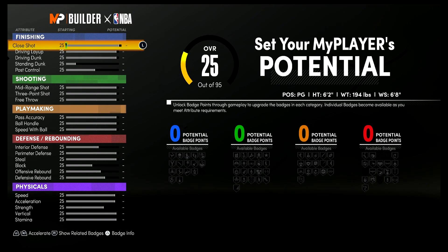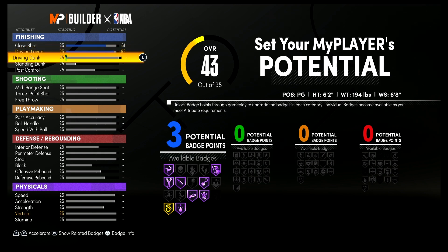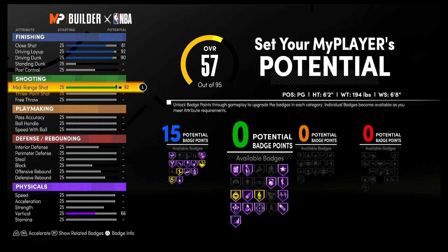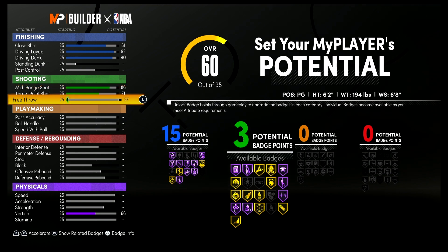For the attributes, bring your close shot up to an 81, your driving layup up to a 92, and your driving dunk up to a 90 — that's going to give you 15 finishing badges. For shooting, bring your mid-range up to an 86, your three-point shot up to a 71, and your free throw up to a 77, and that's going to give you nine shooting badges.